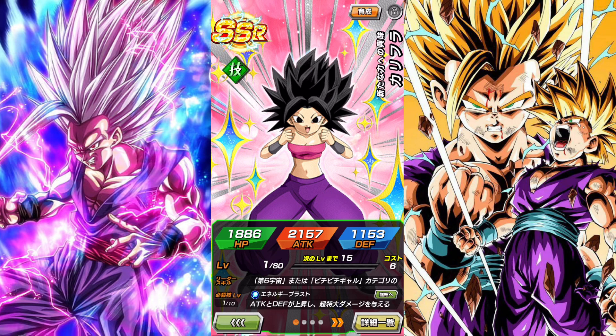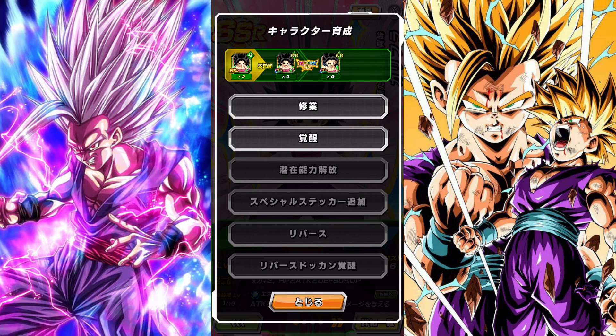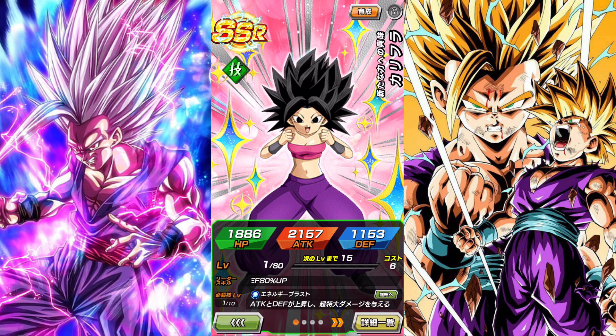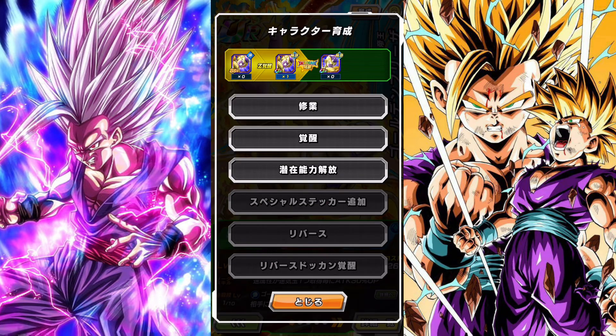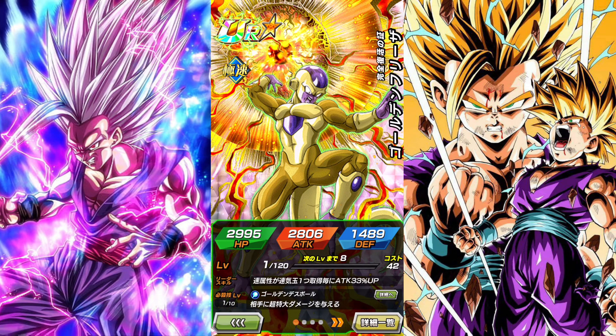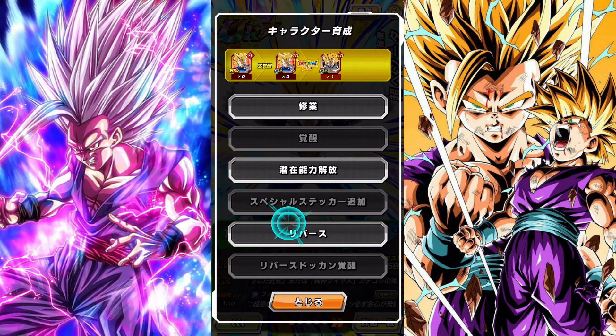Next are the SSRs. These are different from the SR-to-SSR path — these start out as SSRs. They don't go from SR to SSR and so on. You start off as an SSR and then you can awaken into a UR — that's Z-awakening. Then from that Z-awakened UR, you go into TUR status, which is when you Dokkan Awaken the character. Just like this Vegeta right here — he went from UR to TUR.